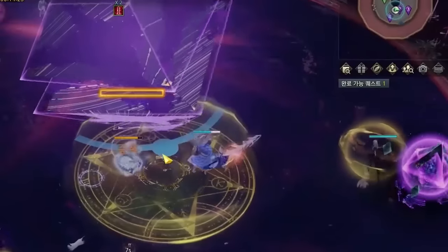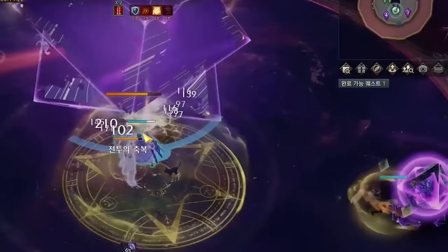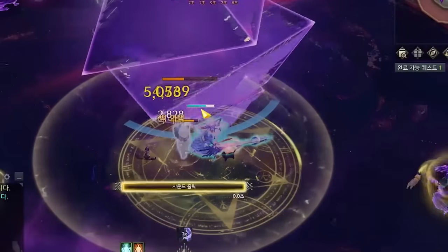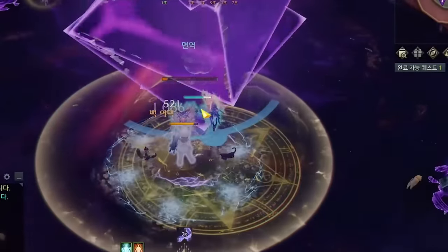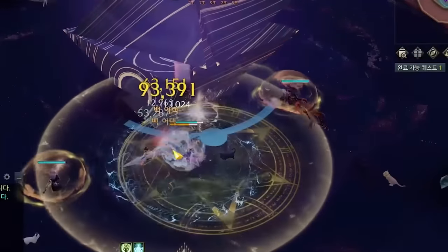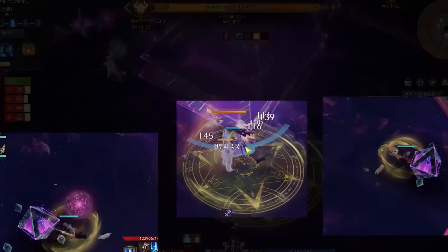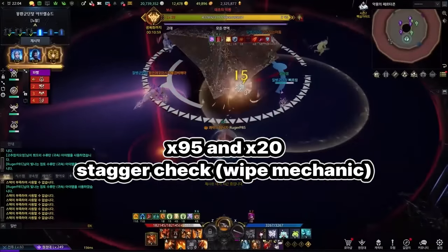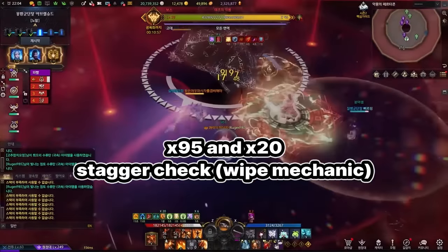Intercept the orb in front of the boss. If the yellow orb is intercepted correctly, it will create a large yellow platform. You need to stand on top of this platform to deal bonus stagger. If more than two players stand on this platform, it will knock everyone else outside. Initial yellow shielded players will need to stand on the side purple turrets to block additional projectiles. There are also minute-long stagger phases at 95 and 20 lines.